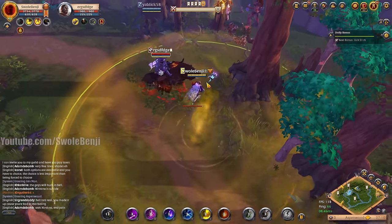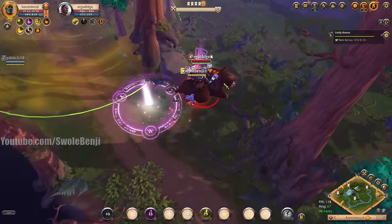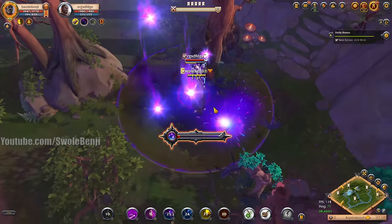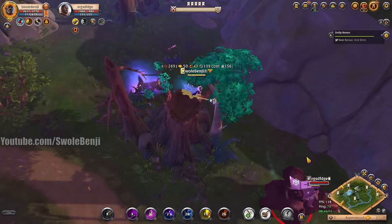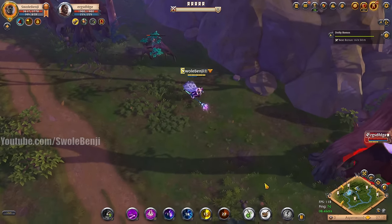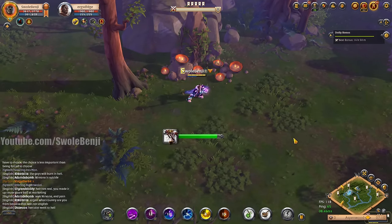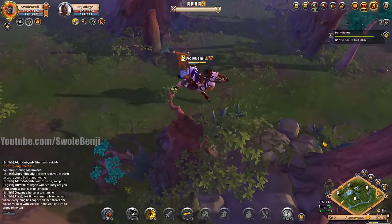I'm going to relinquish him of his heart transport with this astral staff. This does take some work and a bit of practice, and you're going to need strong gear and high specs. But there are several builds you can use to chase these guys down and break their mount.